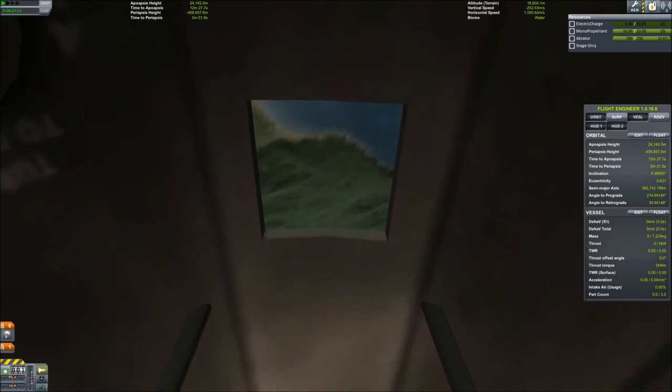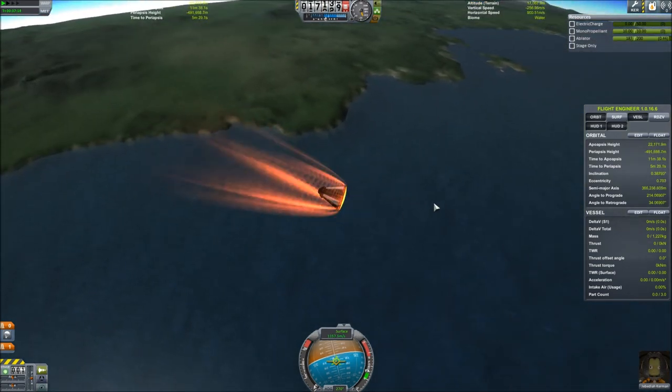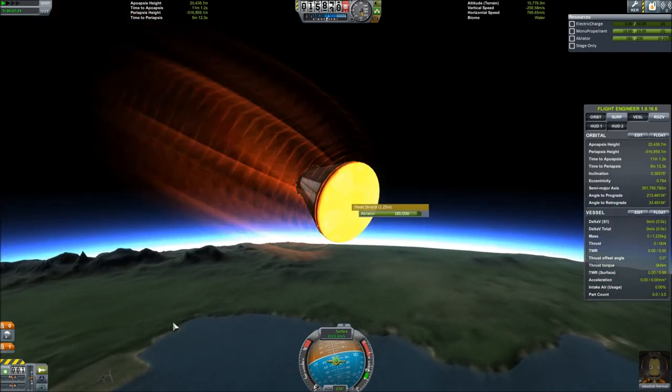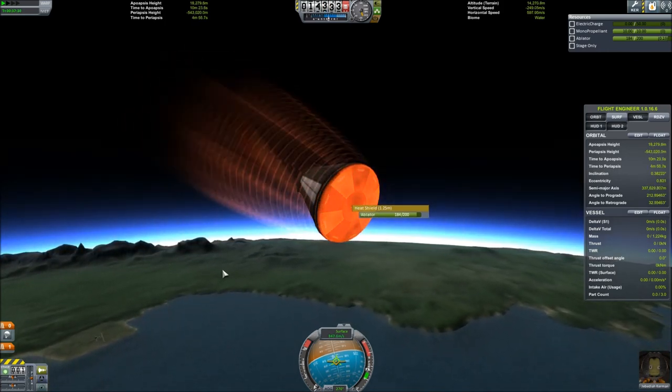That was a sweet re-entry and we did pretty good. If you look at our ablator, we are at 185 out of 200, so we could have come in way steeper and probably still survived just fine. But it's a good habit to know how to do this re-entry without getting a lot of heating effects.